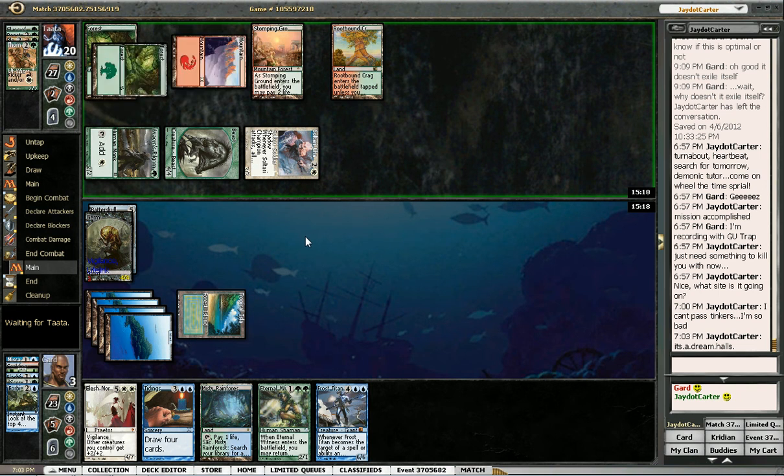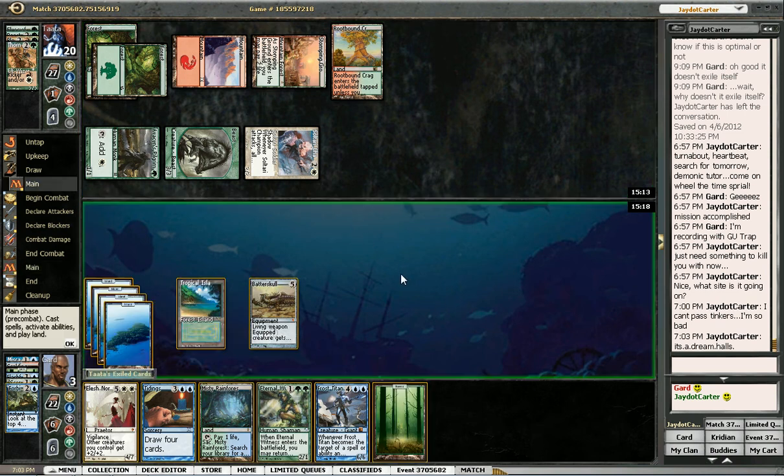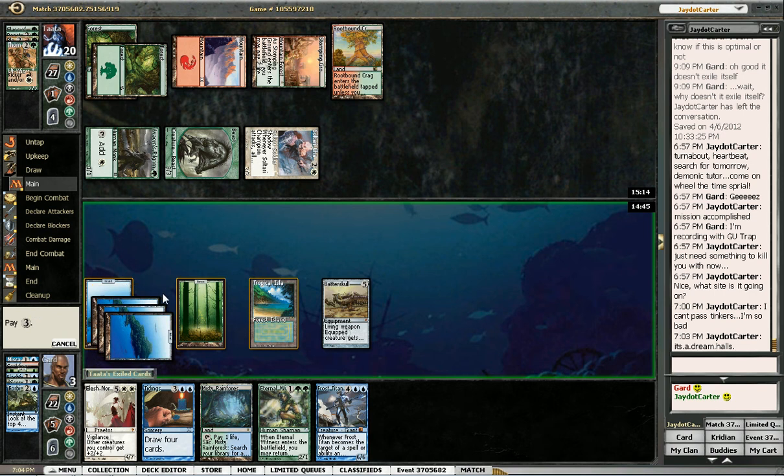If he has Bolt, I'm dead. He could have a lot of things — Staggershock, the Batterskull token. I drew a non-fetch land, which just makes Staggershock not be able to kill me. But I think I'm just still dead, right? He Staggershocks me, attacks with these two, and I die. So if I cast Witness I can block here, take 2, take 2 — that kills me. Tidings doesn't do anything. So I have to hope he just doesn't attack. It's a good spot to be in. Yeah, Staggershock's brutal. I think I'm dead on board — hopefully he just doesn't see it.